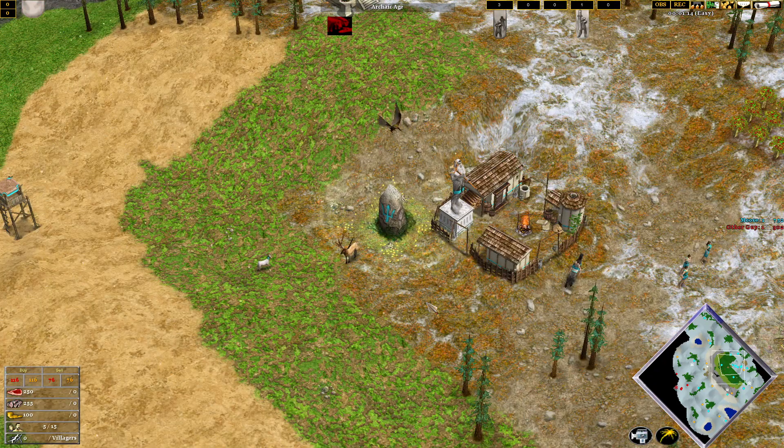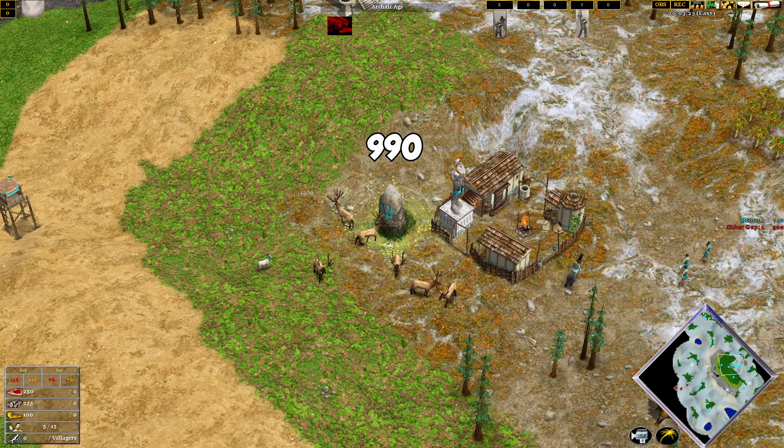But what about herdables? After adding a goat to the map, this now gives just under 1,000 food that can be collected by the lore — 900 from the elks and one goat, which is roughly just under 100.